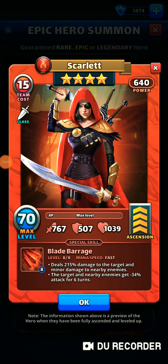Hey everyone, SlinksTigers here and today we're going to do a hero card review on Scarlet. Scarlet is a 4-star fire hero. She's a classic stock hero, which means you can get her from your training camp, you can get her from the epic hero summons or the fire elemental summons.